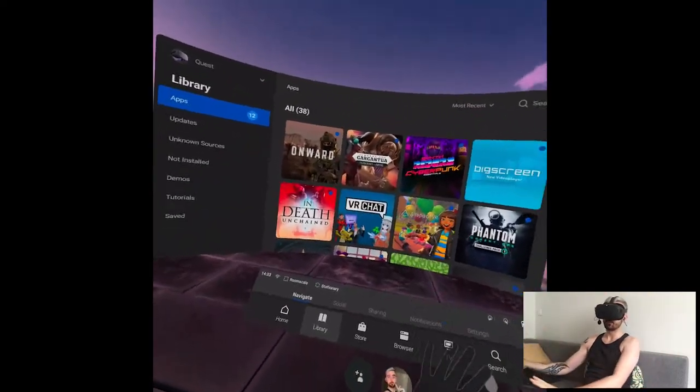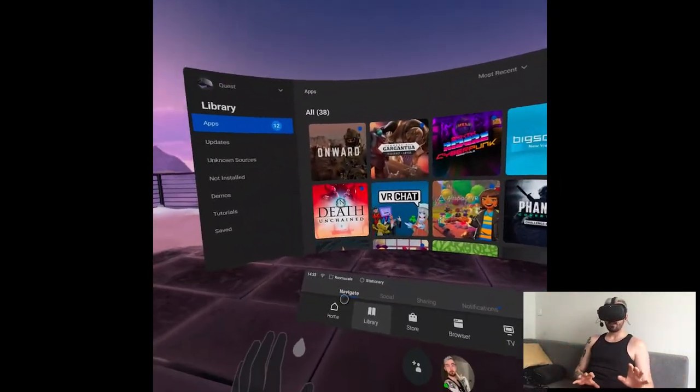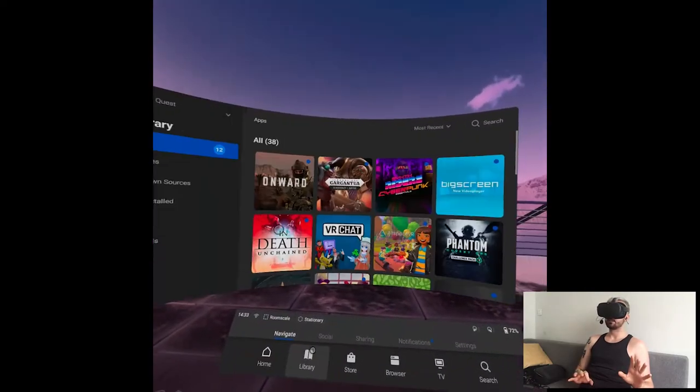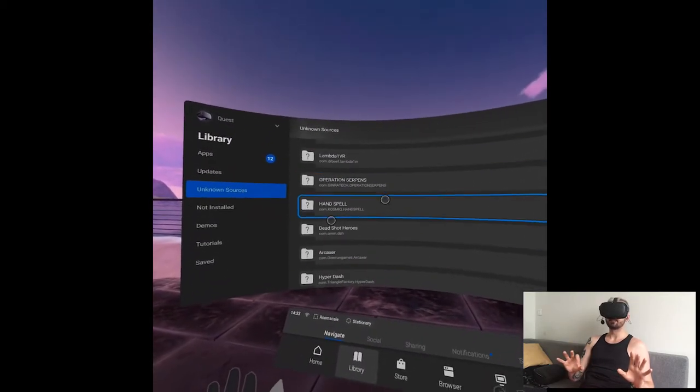That's pretty much how it is — there's nothing new on the Quest Store, so you look on SideQuest. That's the dynamic on Quest. And I picked a few games this week to see what's up. Today we'll be looking at Hand Spell, which is pretty much a hand-tracking, turn-based kind of RPG.